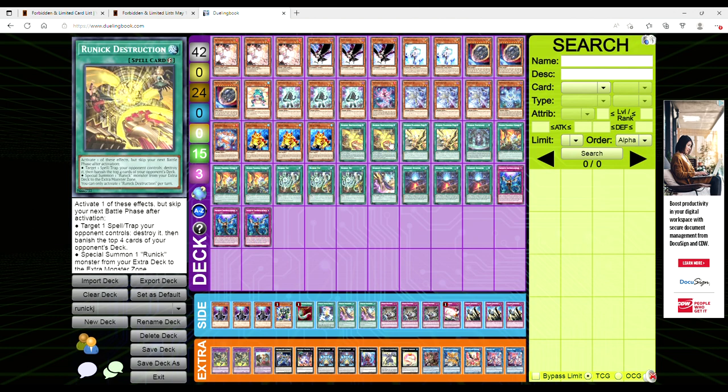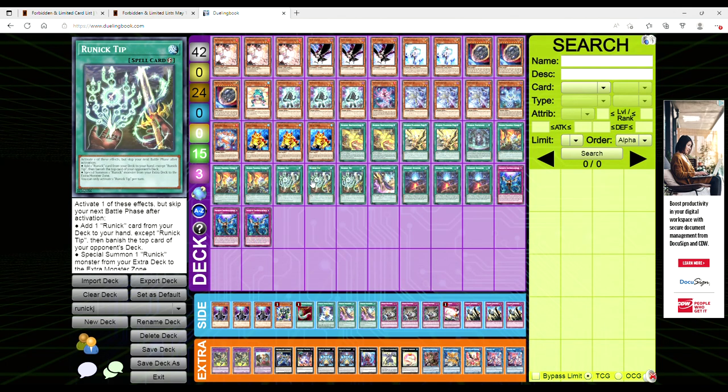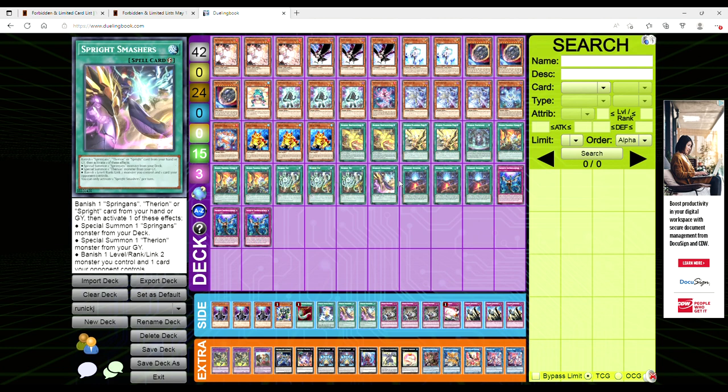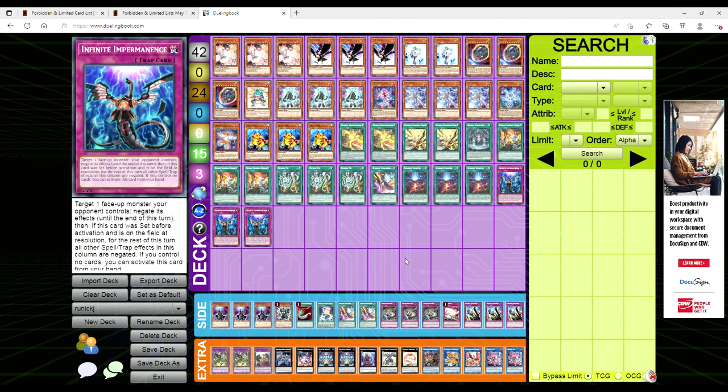For the spells, we're playing two copies of Destruction, two copies of Flashing Fire, only one of the Runic field spell — the Runic Fountain — three copies of Freezing Curses, and three Tip because it's essentially a Rotation. For the Spright cards, we're playing one Smasher with three Starter, and we already mentioned Impermanence.